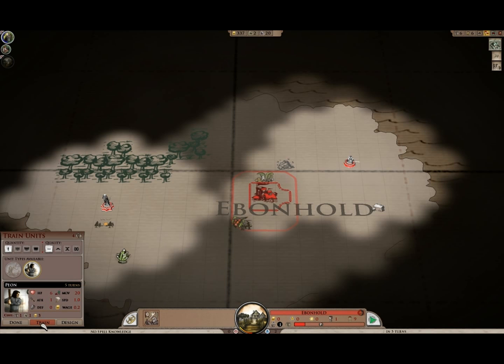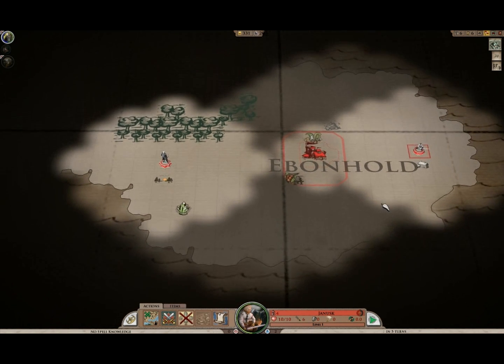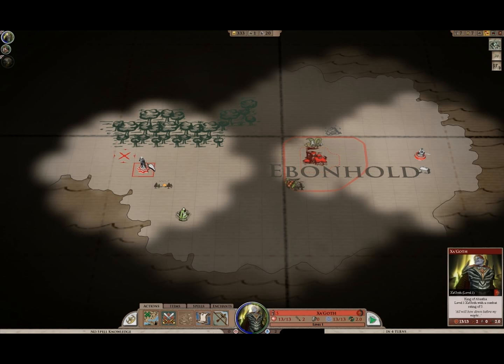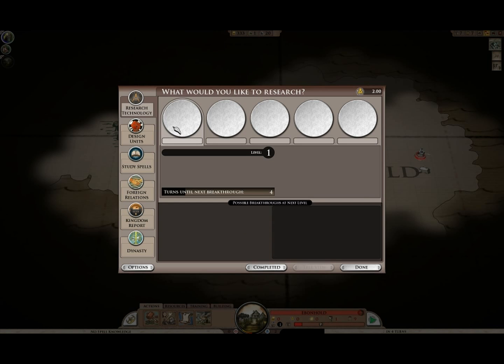We're going to train up a couple of these guys, because without them we have no armies. We're going to just try to continue on and explore the rest of the map, make sure everything is visible that should be. It's really unusual that it shows it like that.